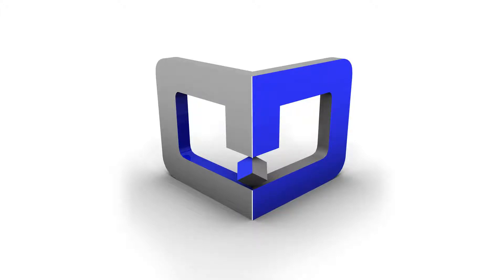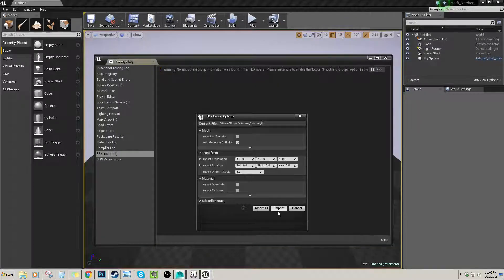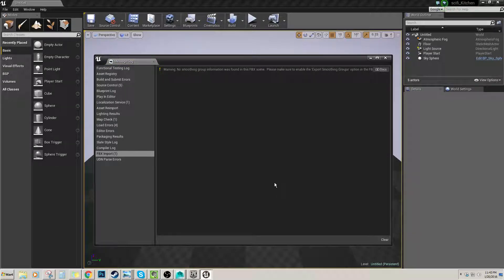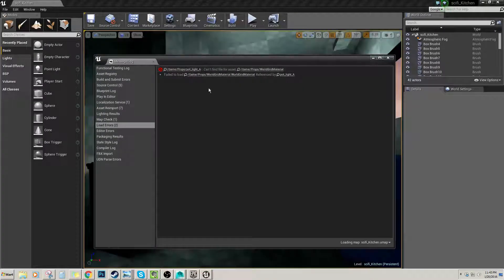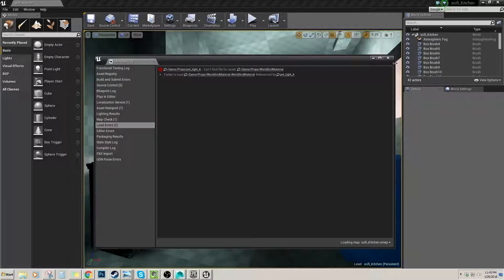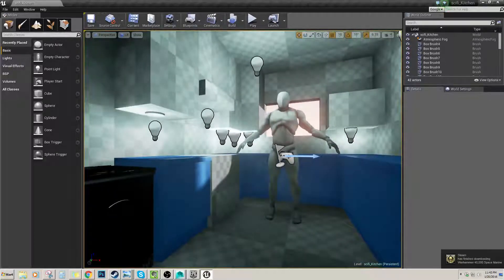Hey everybody, this is Dallas Stone here doing a Let's 3D Model. There's a bunch of things it's gonna ask to reimport into the scene. Hopefully the audio is okay — I've been having some issues with the audio lately, but it seems fine right now. This mic is pretty good at detecting when things are getting hot, so minus all that, let's talk about some 3D modeling.